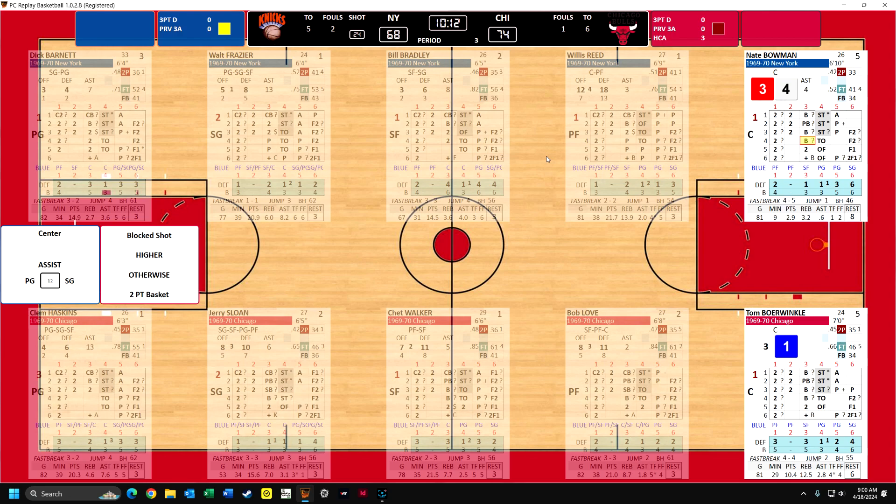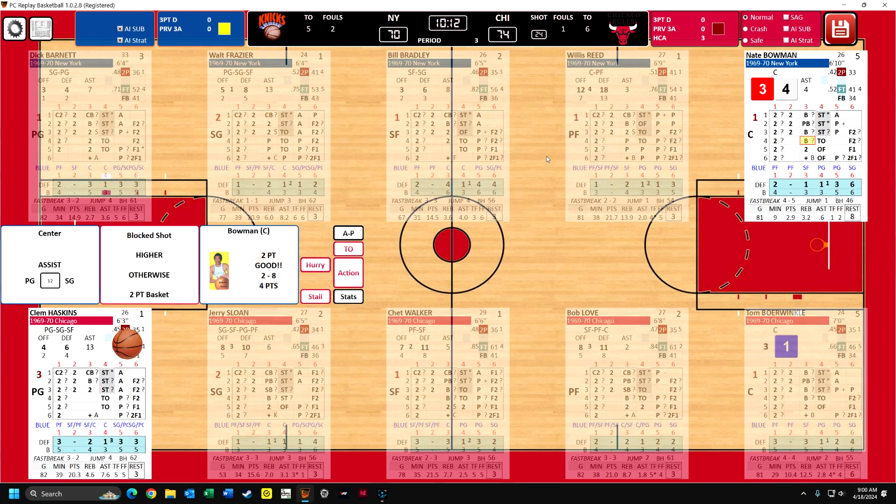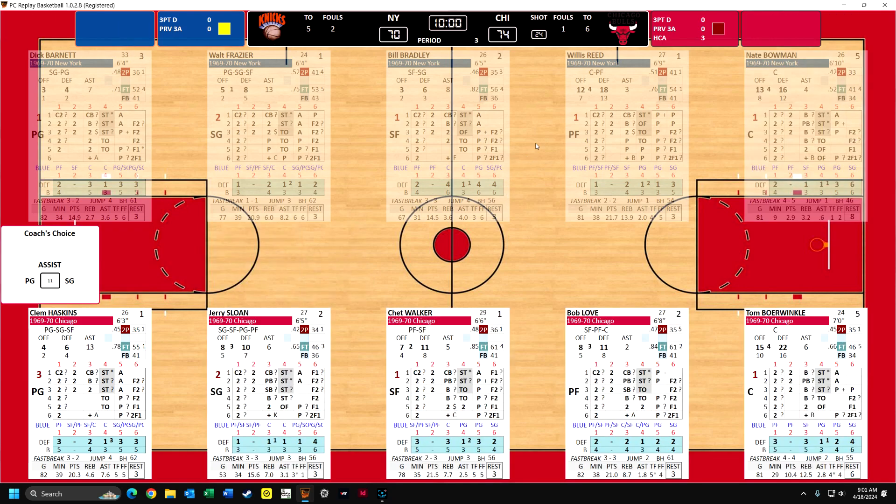Borwinkle - so in this particular case, if Borwinkle had a small number for blocking shots, the smaller the better, he could have blocked the shot. I don't think he could have blocked the shot under any circumstances, because Bowman rolled a one. But anyway, if he would have rolled a four, five, or six, there would have been a blocked shot. So there's a basket. This shows the same thing too - if it's higher than this number, it's a blocked shot; otherwise, a two-point basket. Bowman, two for eight, he's made his fourth point.